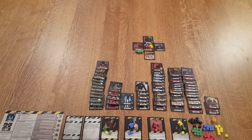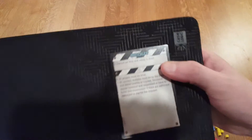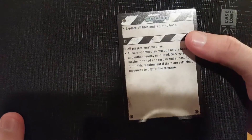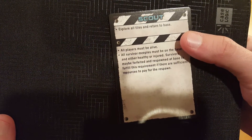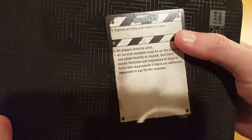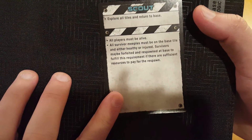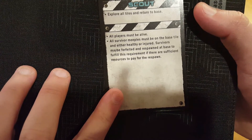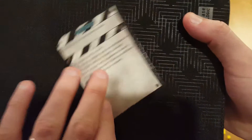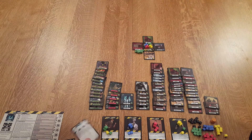So for you guys to see, let me grab the Scout objectives. It's pretty simple — Scout: explore all tiles and return to the base. All players must survive. All survivor meeples must be on the base tile, either healthy or injured. Survivors may be forfeited and respawned at base to fulfill this requirement if there are sufficient resources to pay for the respawn. That's the main objective.